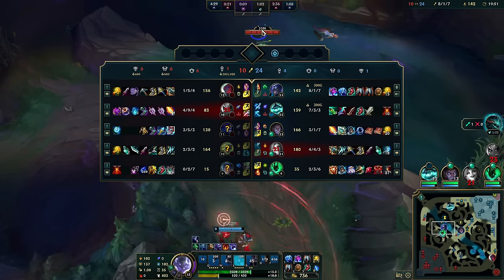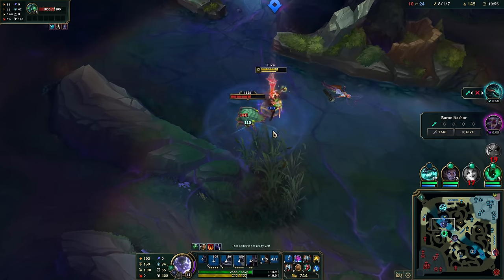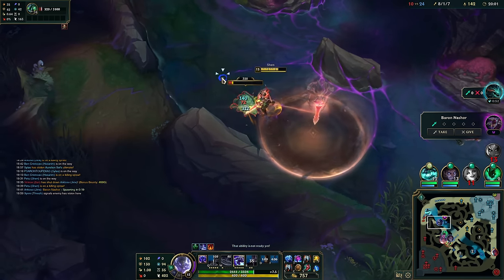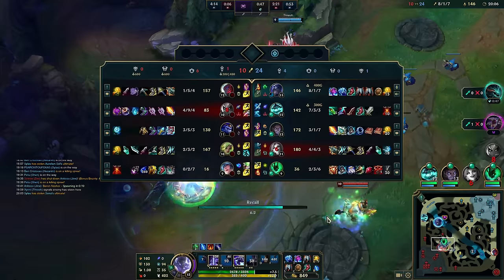I have W here — I should be fine. E and we kill Yone — very nice. Look at the wave clear here: I'm always trying to put the minion I kill into the center of the minion wave so the AoE gets maximum value. Notice my double Winged Moonplates now giving me a lot of movement speed. I would not have been able to kill Evelyn if I had not purchased double Winged Moonplate — it is the only 1600 gold item combination that allows me to catch up to her.